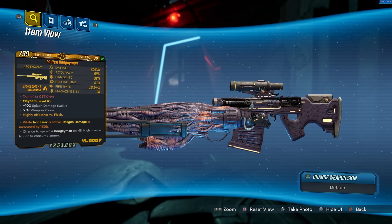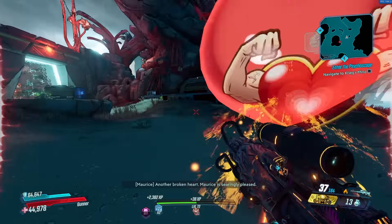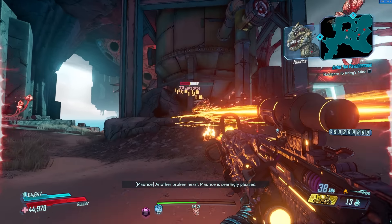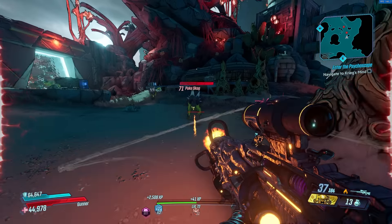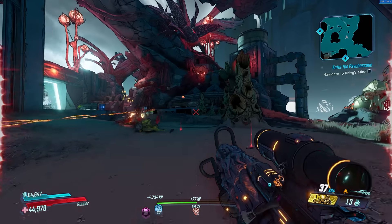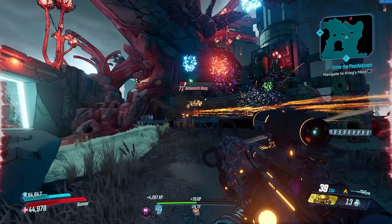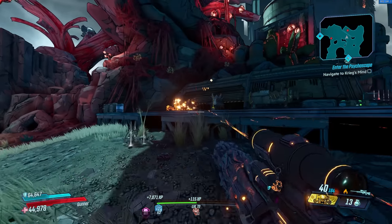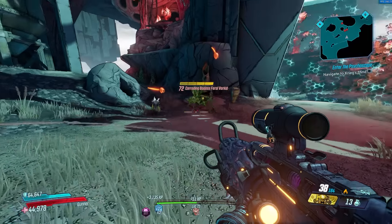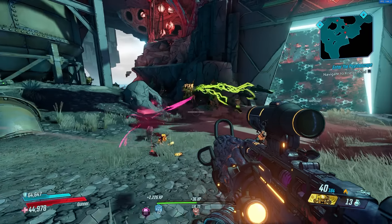At number three is the Boogeyman. Think of it as the Layuda, but it also has the effects of the Soul Render. While shooting this gun, it fires out homing laser projectiles that deal weapon element splash damage. According to lootlemon.com, it has about a 60% chance to not consume ammo — so it's like the Soul Render, the Butcher, and the Layuda all wrapped into one gun.